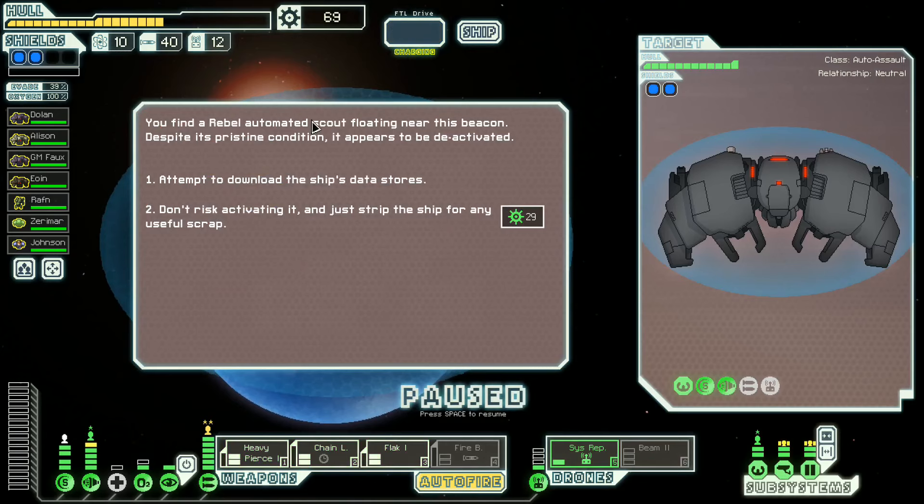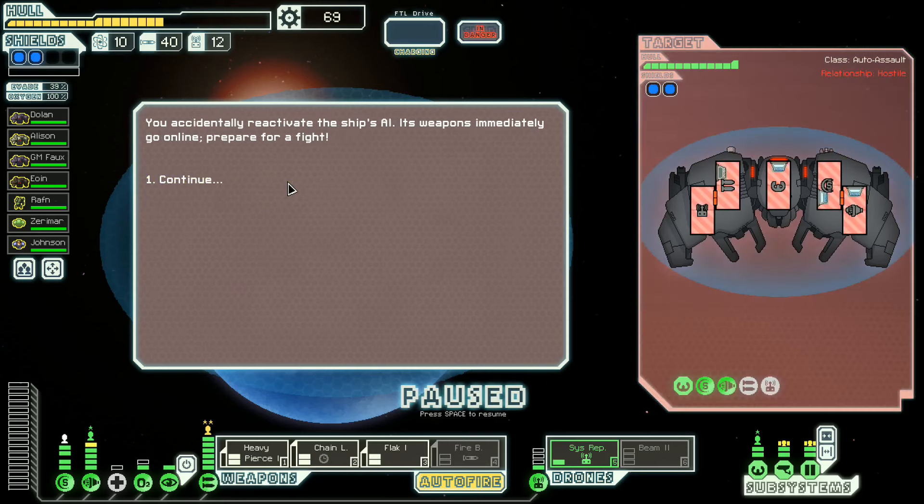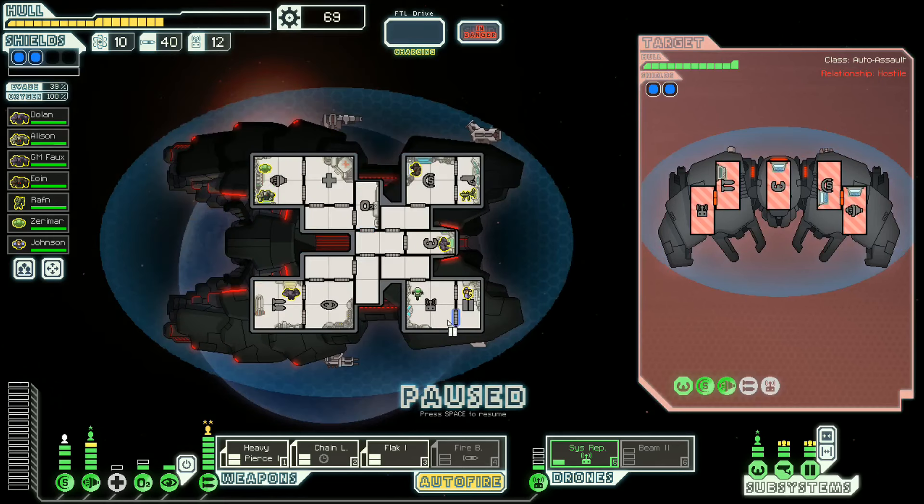You find a rebel automated scout and we could attempt to download the ship's data stores. We're going to attempt to download the ship's data stores and prepare for a fight — we all knew that was going to happen. Flak, need you to hit the weapons. They're not kidding — they have a beam drone and a combat drone. Chain laser hit the drone, heavy pierce hit the shields.